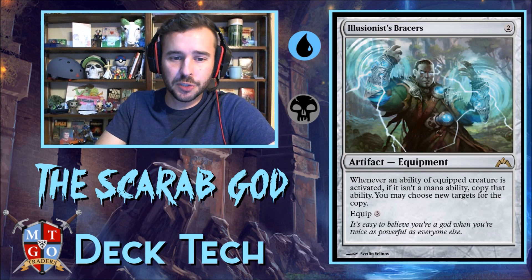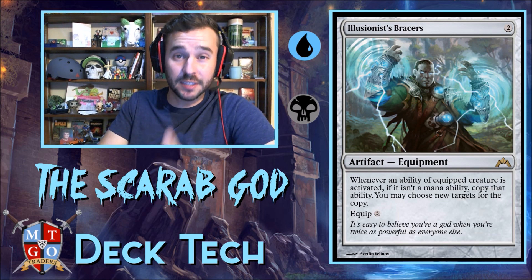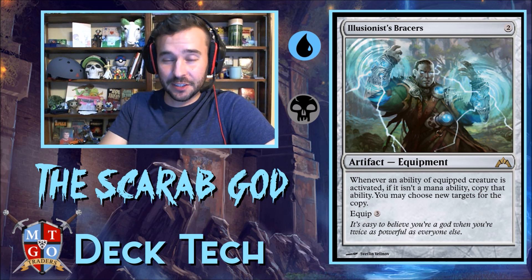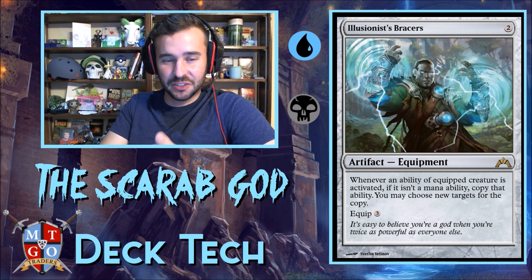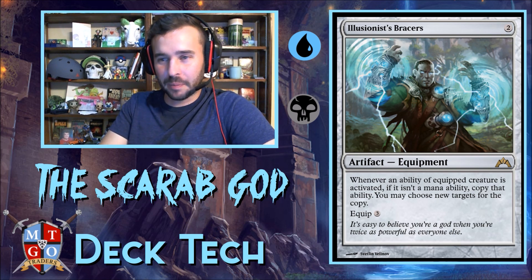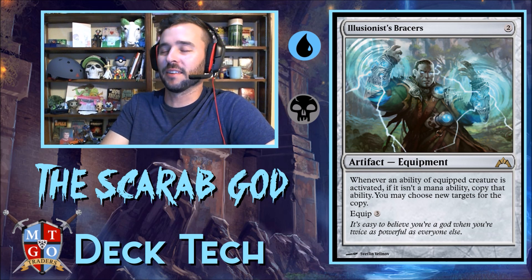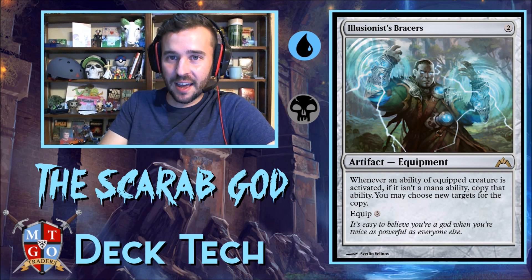Illusionist's Bracers — forgot to cover this nice utility card. It basically doubles our activations for the Scarab God. The first game I played, I had the Bracers and Training Grounds down together, so for one black and one blue I was reanimating two creatures per activation. Commander Heaven — it felt so good. Hopefully I can get that going in future videos.